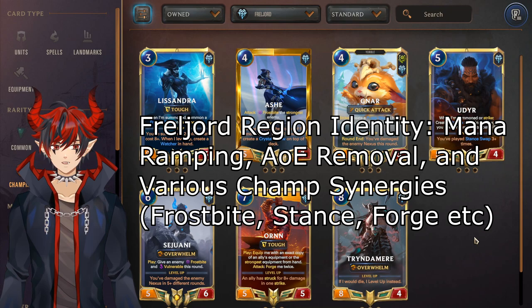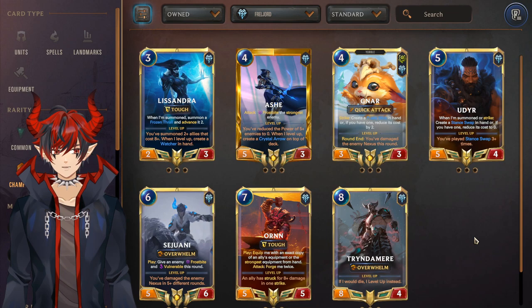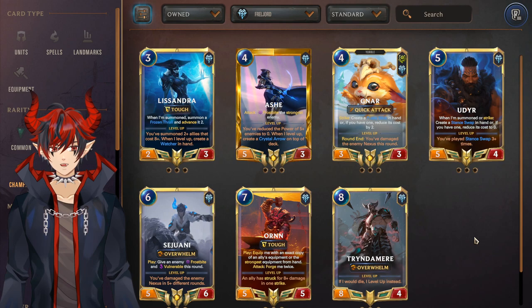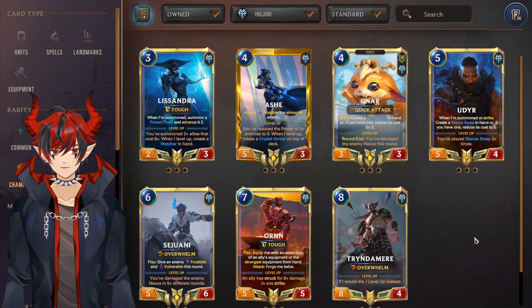For Freljord champions there is a must craft and then a decent one and the rest are mid. The must craft is Ashe as she is the best Freljord champion right now. The next best is Ornn for Jacks/Ornn. The rest are kind of mid: Lissandra only has Thralls with Lissandra/Taliyah, Nunu is pretty okay, Udyr does have a deck with Galio, Sejuani is pretty good, and Tryndamere doesn't really have a home. Definitely craft Ashe and Ornn.